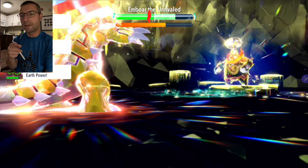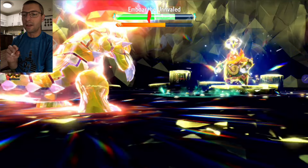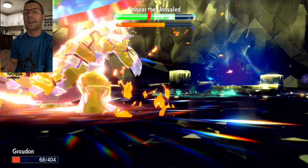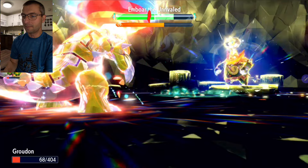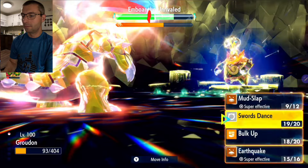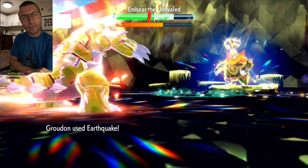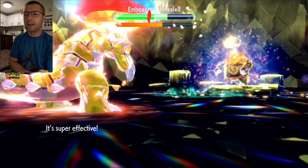Actually going into Swords Dance — two Bulk Ups into Swords Dance. We do Swords Dance twice to max out our attack, two defense buffs, and then we're going to run the damage. Going ahead and doing another Earthquake here to get some heals from Shell Bell.